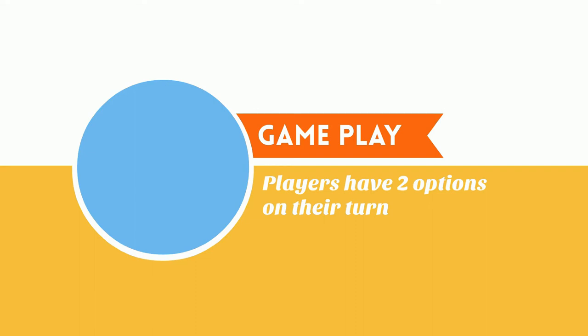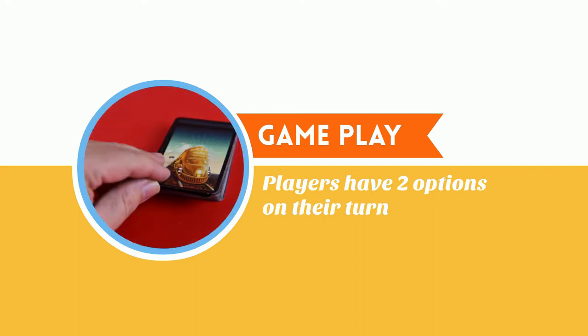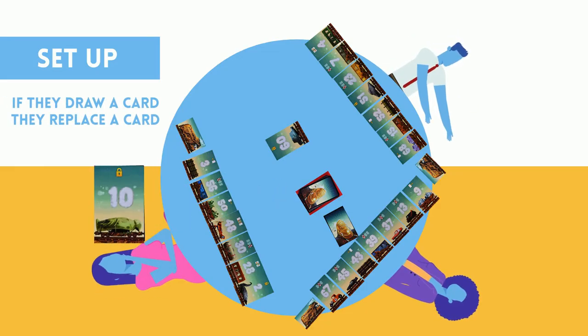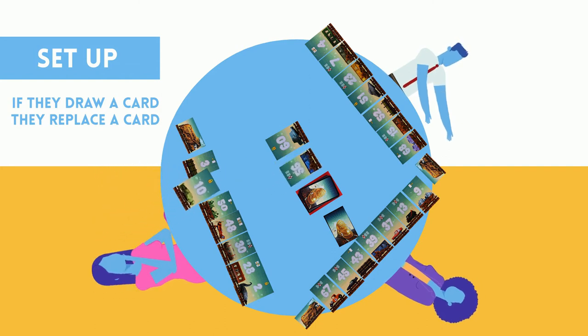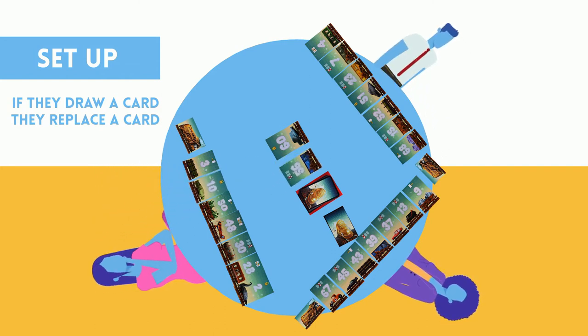Next we'll look at the gameplay. On a player's turn, they have two options. They can draw a card from the draw pile. If they choose to take a card from the draw pile, they follow the same example as before: they choose to replace one of the cards in their row, and the replaced card goes face up next to the draw pile.